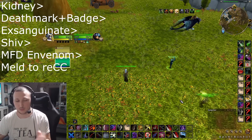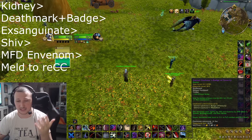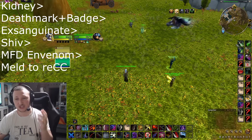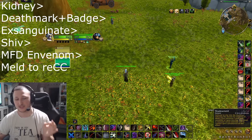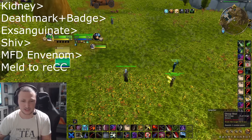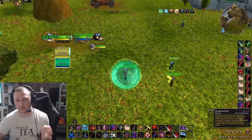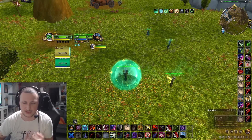To recap: pre-build a Garrote, Rupture, Slice and Dice, and Combo Points, then Kidney Shot, Deathmark with your badge, Exsanguinate, Shiv, Mark for Death, and Envenom. That should probably kill anyone. If they don't die, optionally you can Shadow Meld or Vanish to restun them twice with Subterfuge, or Vanish to restun once into a half Garrote. There are lots of ways to go about it but you should be able to 100 to 0 targets in CC using this burst pretty consistently.